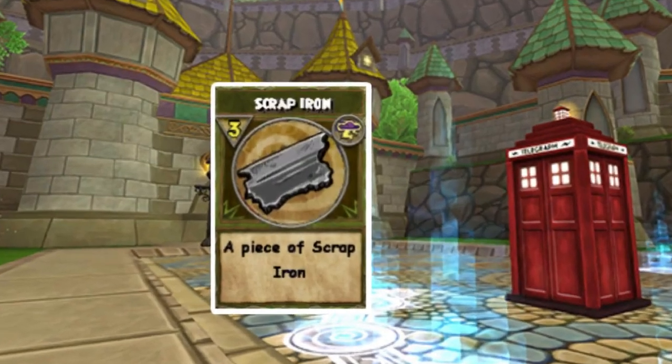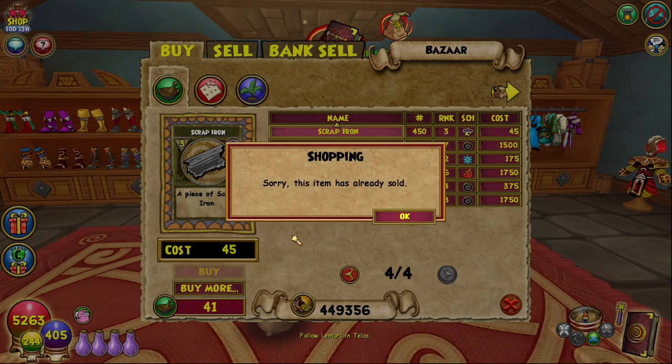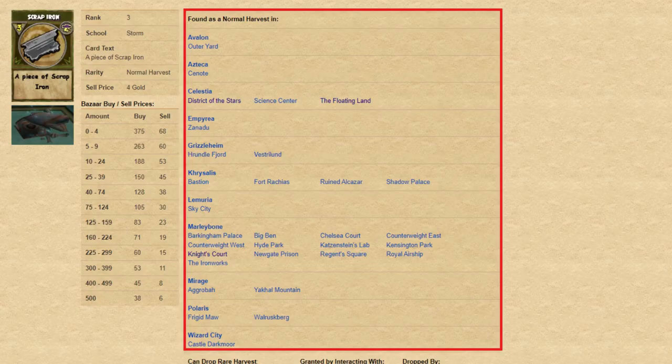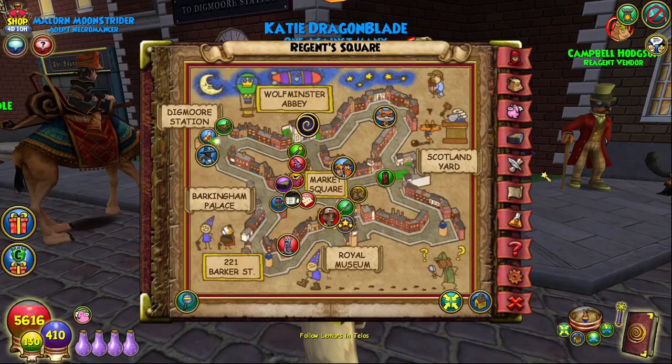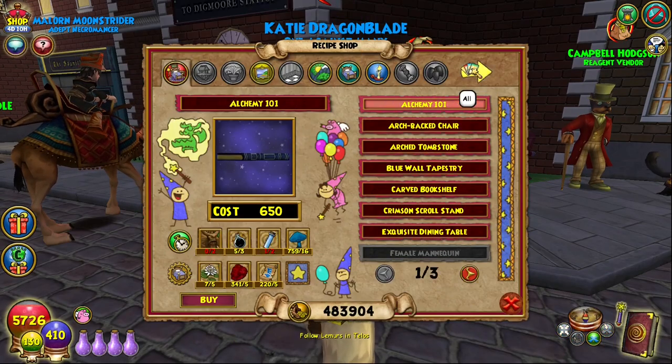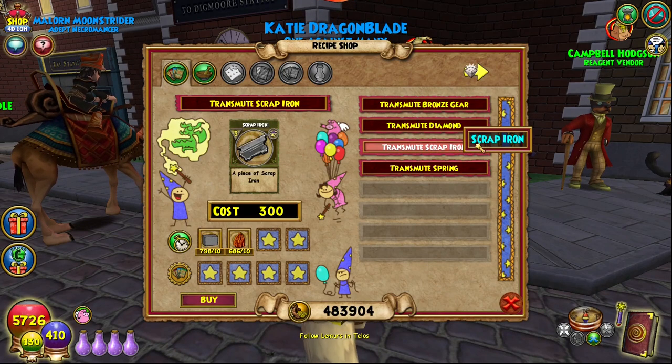The 25 scrap iron you'll need for both recipes is probably most easily obtained by camping the bazaar until you get what you need, but if you're desperate, it spawns in a number of different worlds and most commonly in Marleybone. You can also transmute it with stone blocks and ore from a recipe sold at the earliest by Felicia Worthington near Digmore Station in Marleybone.